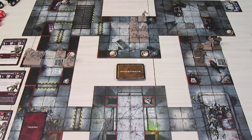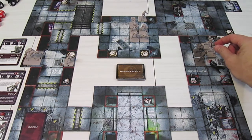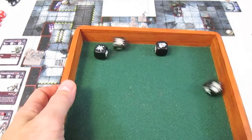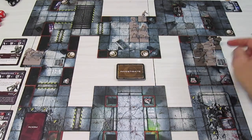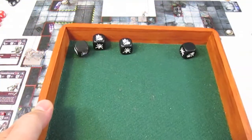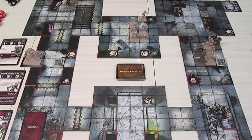The next rogue clone moves one, two, three, four, five, and one diagonal six. He's also attacking the Heavy Support Specialist and gets one extra black die because it's the same type of clone attacking the same target. Four black dice - two, three, four hits - that's another damage on the Heavy Support Specialist. One more rogue clone moves straight out, adjacent to the Heavy Support Specialist. Four black attack dice - four hits, enough to beat the defense of two. A third wound marker goes on the Heavy Support Specialist.